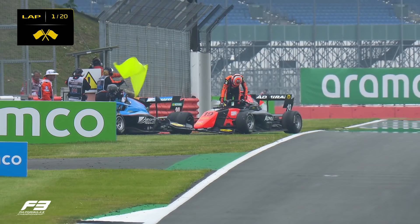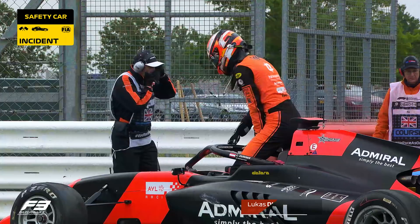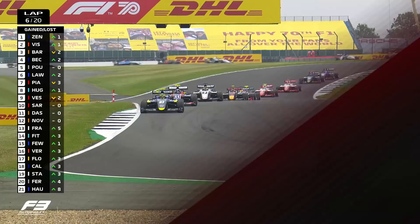That is why we have a safety car — we have Lucas Dunner off, and he has collected Caelan Williams, or maybe the other way round, but either way they've come together to bring out the safety car.